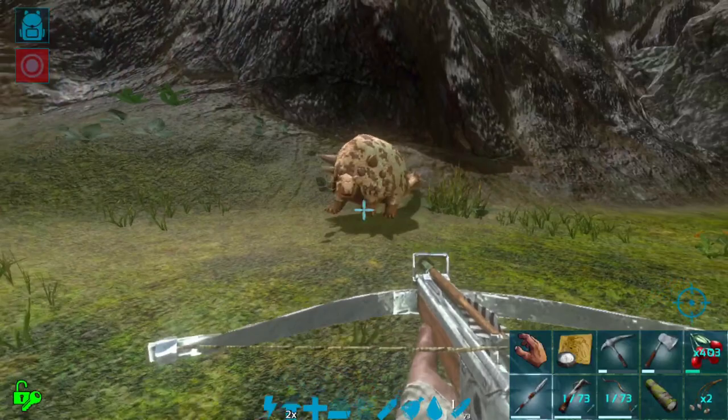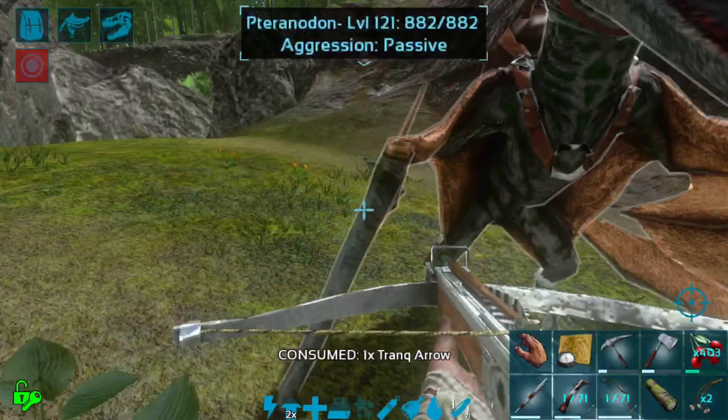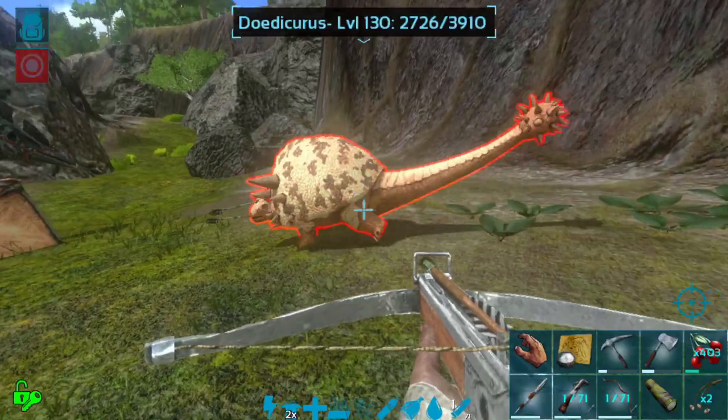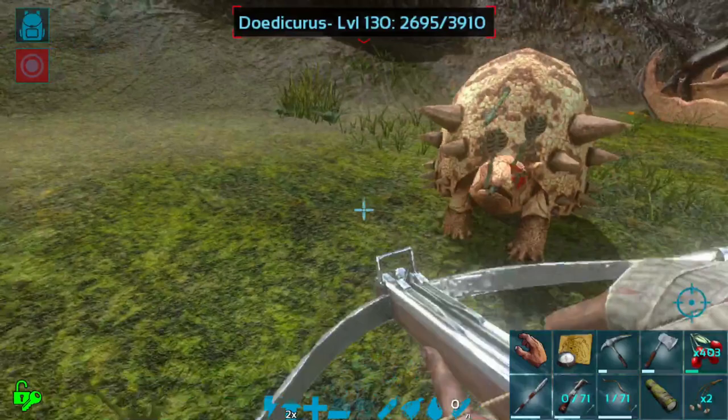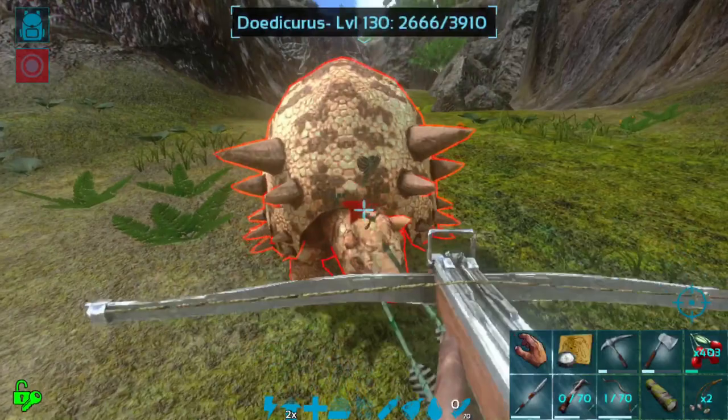Just put arrows in his face. The arrows look really funny, the way they're stuck outside of his hitbox — looks like they're floating a little bit, which is strange. I think Anky and Dodik tamings are maybe some of my favorite tamings to do in ARK.